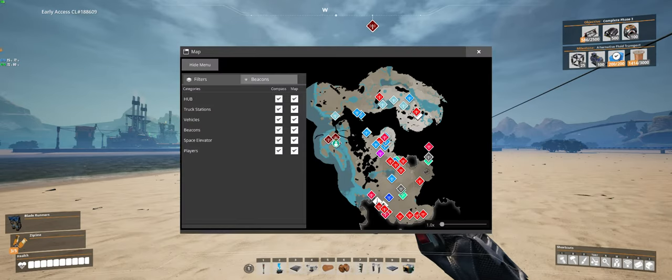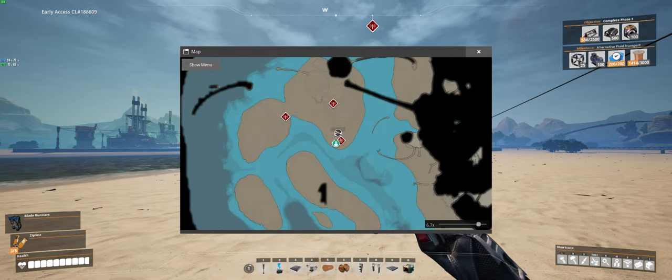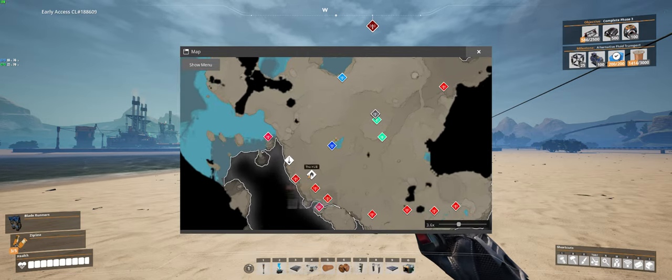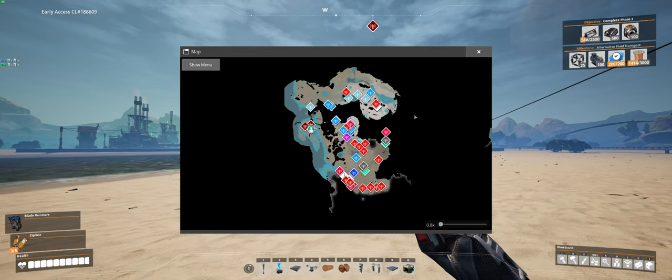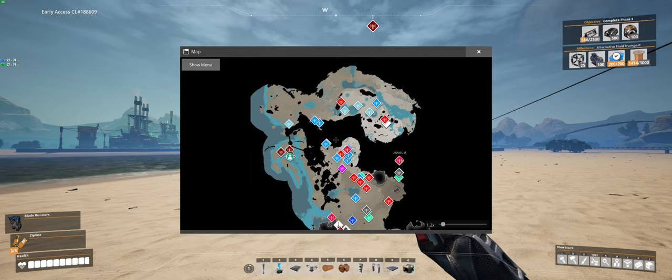This is what the map looks like — it's revealed as you play the game. I'm right here. There are my beacons I left for the oil nodes I discovered, and the hub, my main base, is here. That's the space elevator. This is all I've explored so far, and this is reputedly a huge world. There are some resources left to discover — I did find sulfur somewhere. There's uranium — I found uranium but I can't do anything with it yet. I don't have any nuclear tech, but eventually I can go nuclear power plants.